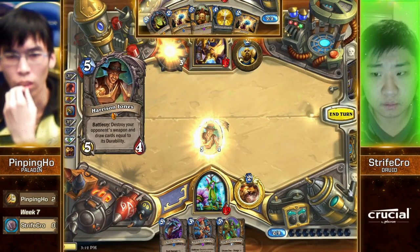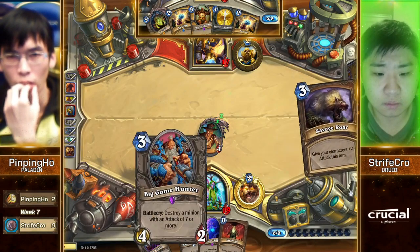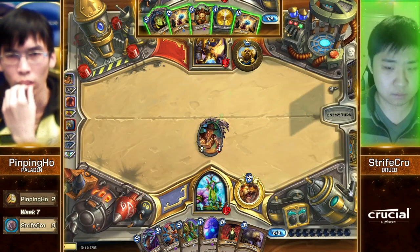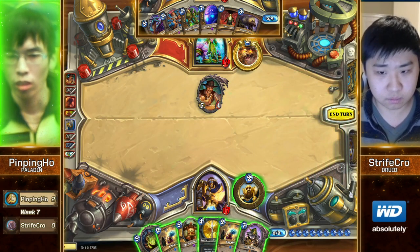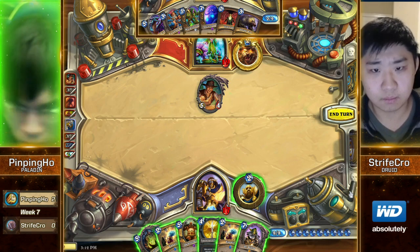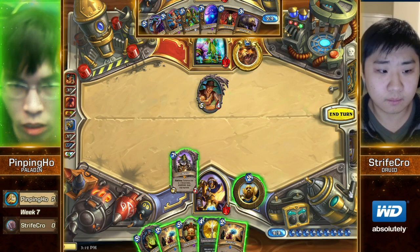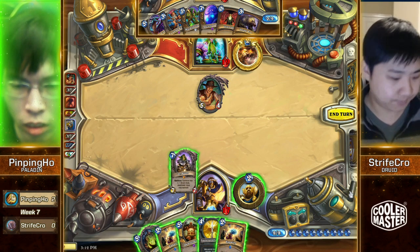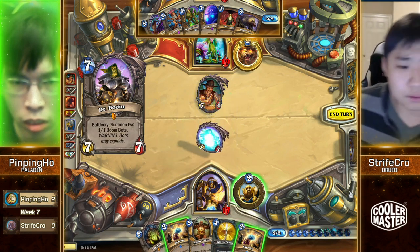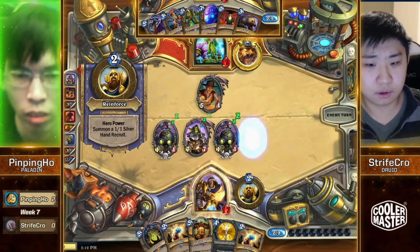Meanwhile, there's an exciting moment — Strifecrow just managed to secure the Harrison Jones on the Ashbringer. It is Ramp Druid with combo and Harrison and Ancient of War and stuff — just value Druid. He calculates his mana, takes out the Tyrion, and of course Harrison does what he does best — killing off the Ashbringer. Instead of True Silver, we're gonna see a Dr. Boom come down here. I'm surprised he managed to fit Force of Nature combo in this Druid deck.